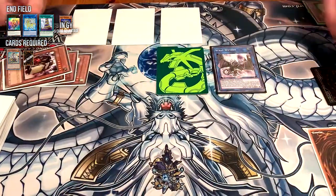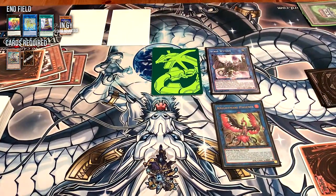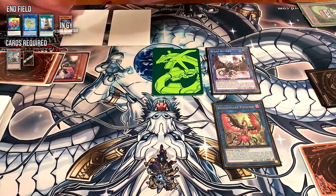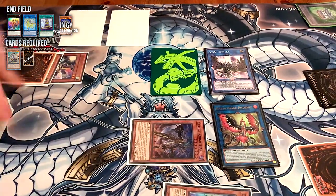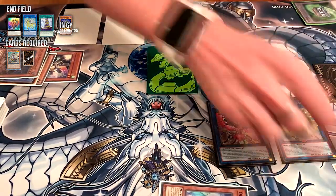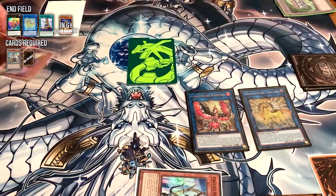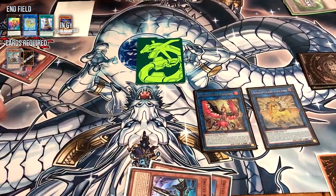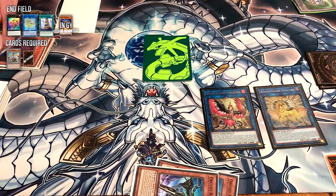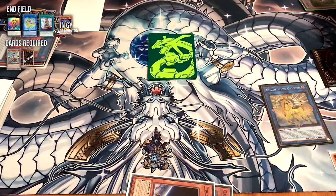With Scrap Golem and Scrap Recycler you're going to link off into a Phoenix. Phoenix is going to discard, draw one, and get rid of another card because it's co-linked. From there we're going to use our Harp Horror in the grave — banish it to summon our Nightmare from deck. With these we're going to make Unicorn. We are locked into Darks but that's not an issue. Discard, get rid of something, and draw another card. We're going to use Nightmare targeting Unicorn because that's the one that's going to stay, and that's going to send our World Wand. World Wand banishes to summon out Nightmare, and then with these two we're going to make Galatea.